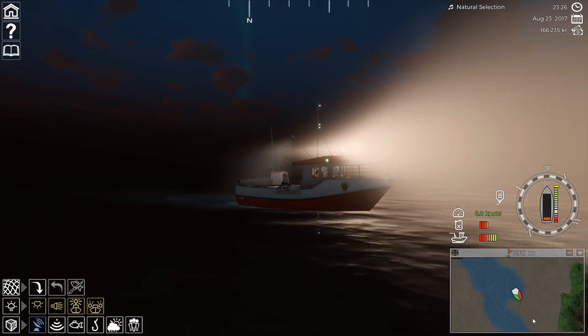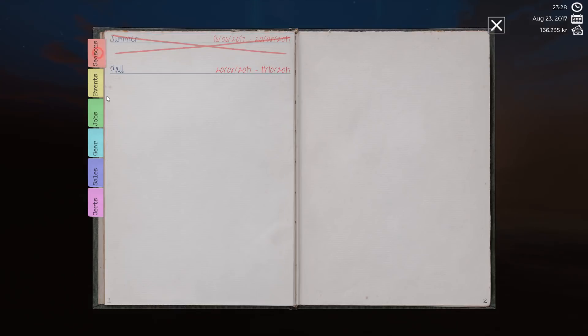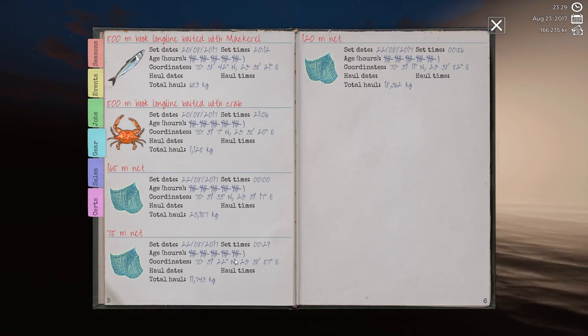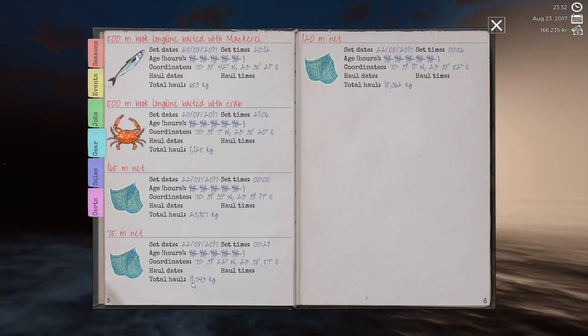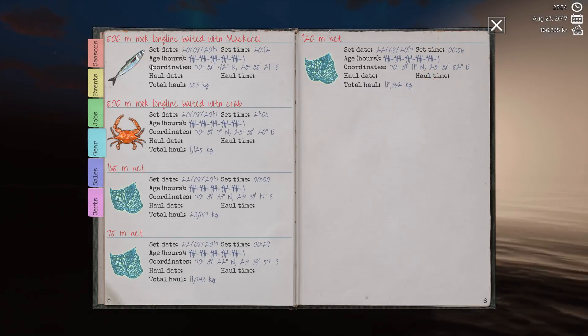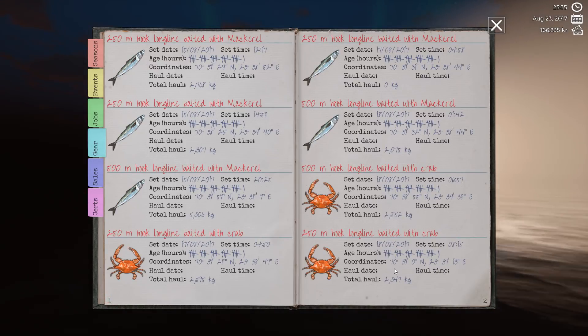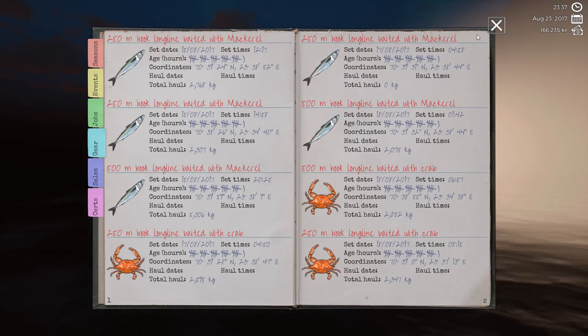I've had a few people giving me feedback about me complaining about how easy things are. One thing I haven't mentioned is this absolutely amazing logbook - it's just superb. It tracks everything: the date you dropped it, the time you dropped it, how many hours it's been in the water. It gives you the exact GPS coordinates. The haul date and haul times don't currently work, but it does give you the total haul collected and all this information is tracked throughout. I love the penmanship, I love the font they use - it's just really really bloody awesome.